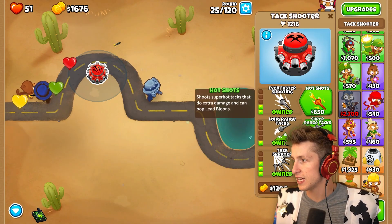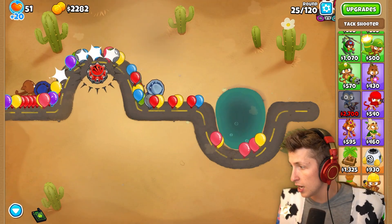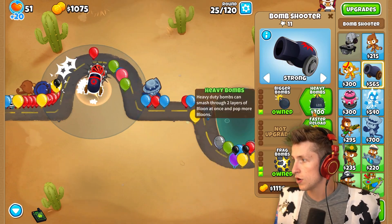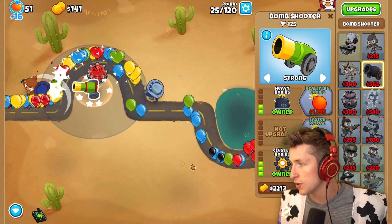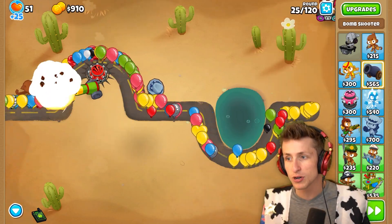I can get taxpayer and even faster shooting. I can get overdrive — that would be nice. Sending a bunch of rounds — uh oh! I can't pop lead balloons. That's a problem. Strong, heavy bombs — okay, there we go, that's gonna help out. Cluster bombs — there we go. Now we got some stuff up and running. We're trying to make it work.